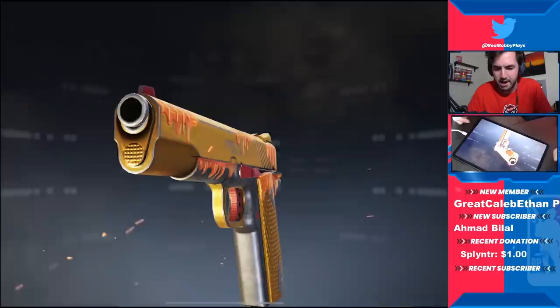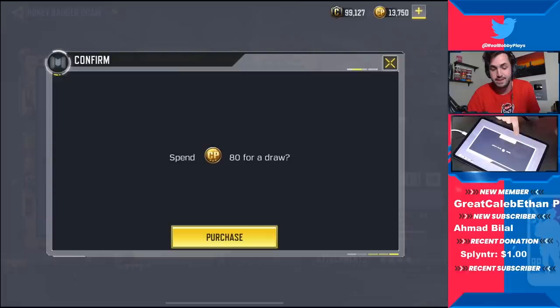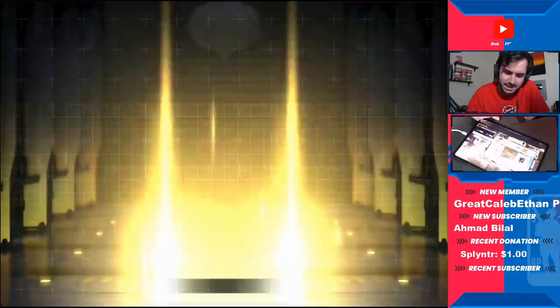We get the pistol right off the bat. Y'all already know what the order of this is more than likely going to be. If I do get the Honey Badger or HBR first, I'm 100% ending it right there. I don't care if I don't get the character skin — that has never happened for me before. One of the ones you typically expect pretty early on is the spray since nobody ever really uses them. We get the flashbang grenade — definitely another really exciting one.